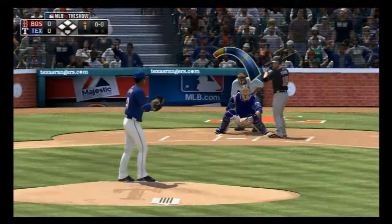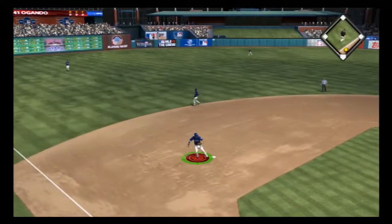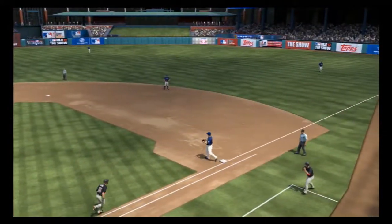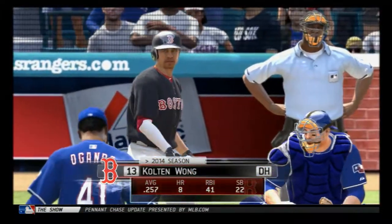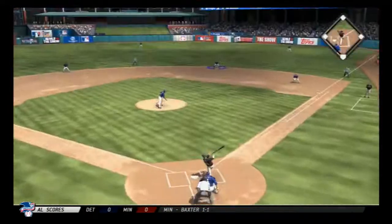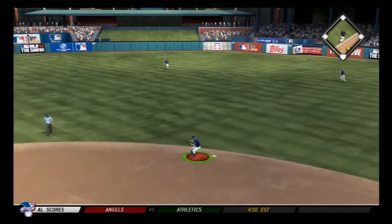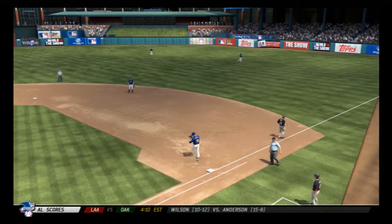Into the box steps the leadoff man. Underway this afternoon as the first pitch is pulled on the ground to third. Throw on to first and Pedroia is set down to open up the ballgame. This next one is on the ground for Kinsler at second, on to Moreland, and that's in time for the second out.